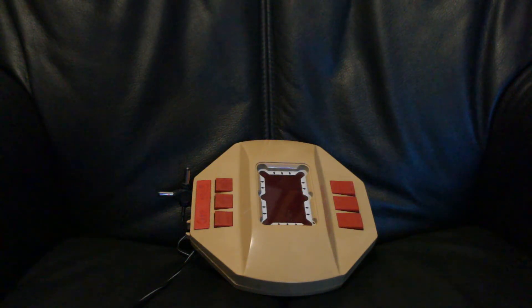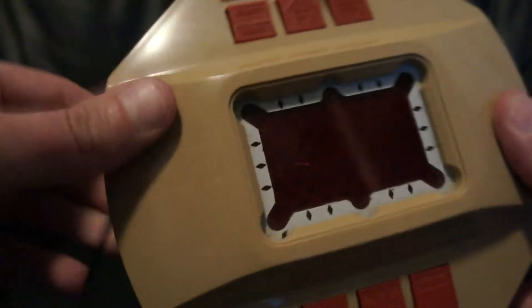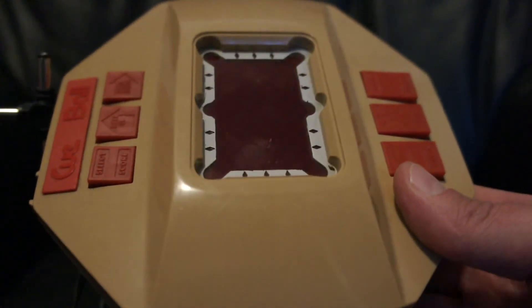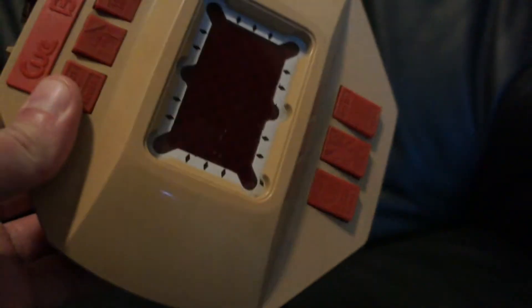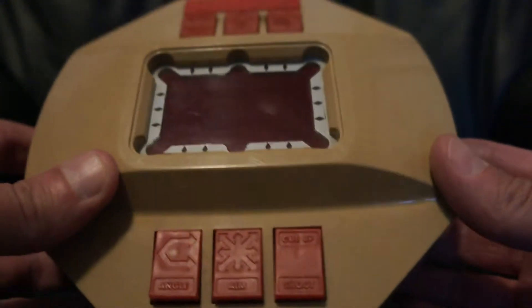Hello, welcome to another one of my videos where I look at one of these little LCD game things. This one is quite unique - it's called Cuball, though on the back it's called Bank Shot. I remember seeing this in John Menzies. It was actually endorsed by the late and great Alex 'Hurricane' Higgins, the snooker player. It's basically a snooker or pool game, though I've never actually played it.